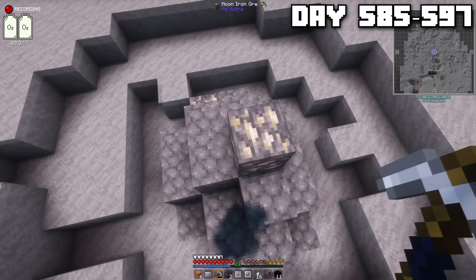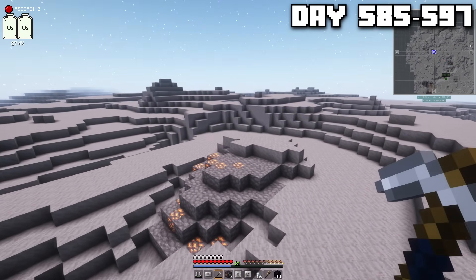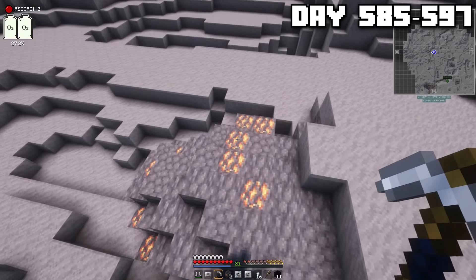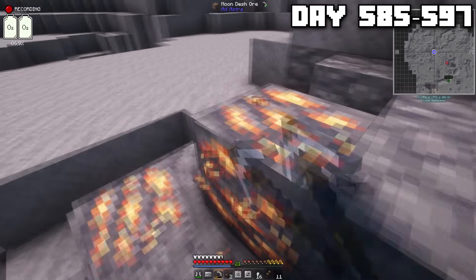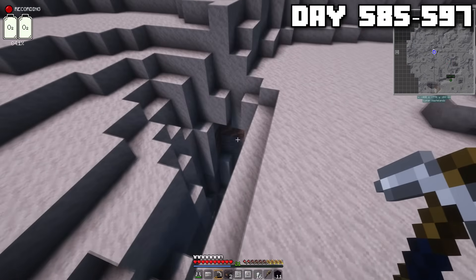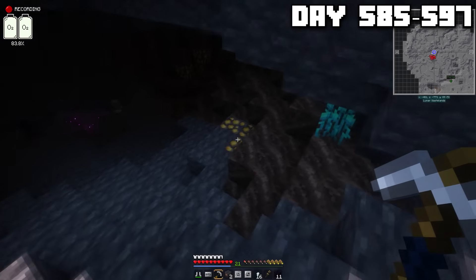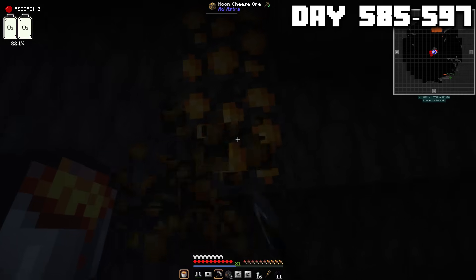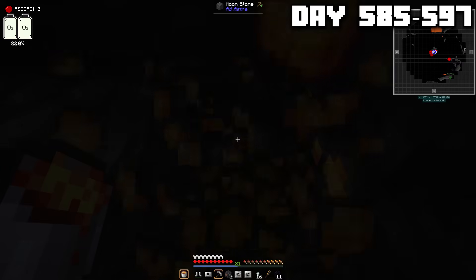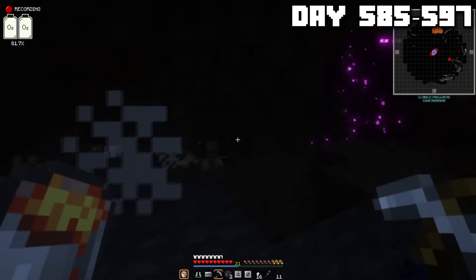I kept exploring the lunar landscape, seeing meteor sites with all the moonstone we needed. Guess it wasn't too hard to come by in these parts. In some of the meteors, there were Desh veins. All the Desh I could mine, and honestly, I don't know what I'm going to do with this stuff, but it's there, and it looks important. I came across this cave as well, and one of the ores was Mooncheese. I don't know what you do with Mooncheese. I don't know why it's mineable. Can you eat it? Who knows? But I was taking it with me.